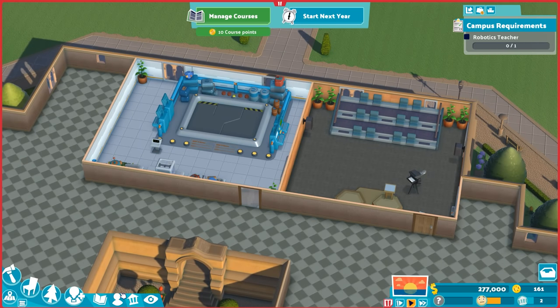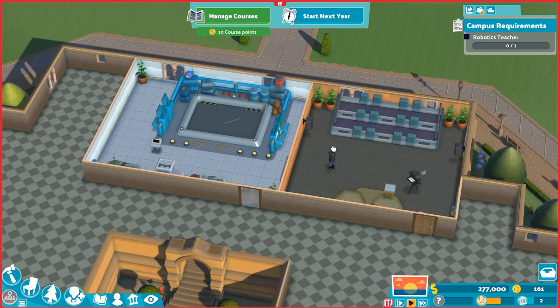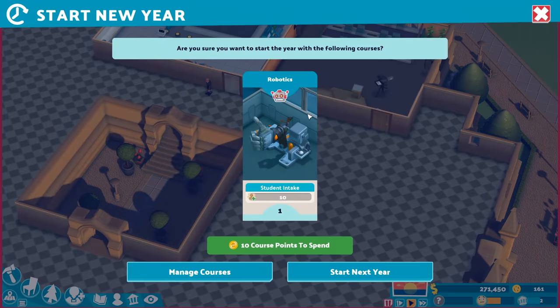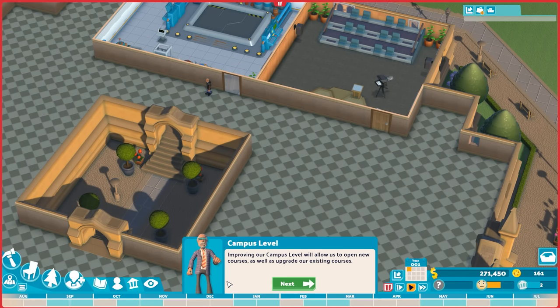Last thing is to hire our first professor. Benedict Pigott is boosted in research and robotics — more expensive, but a good choice. Now we're ready to start the academic year. We're offering robotics at level one only, which we can upgrade later. The calendar at the bottom shows all the months and highlights class times, which is helpful when scheduling campus events.